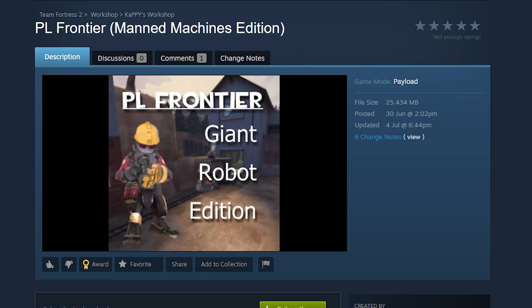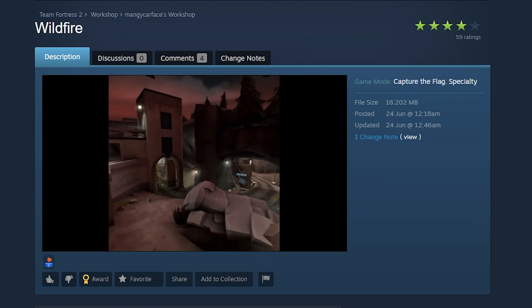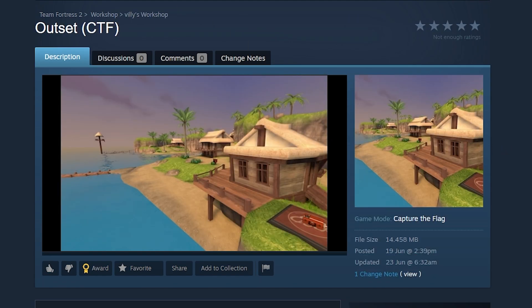Wildfire — another map I don't really know, but it has pretty good ratings. It also has this cropped preview image that looks a bit weird. I'd love to play this one. I'll call it quits here — it's the first edition of looking at weird maps. Outset CTF — I love island maps that look bright. I really have to call it quits after this one, I'm still a little sick.